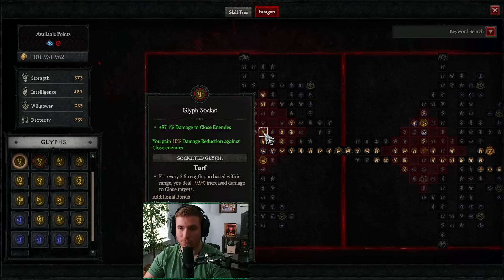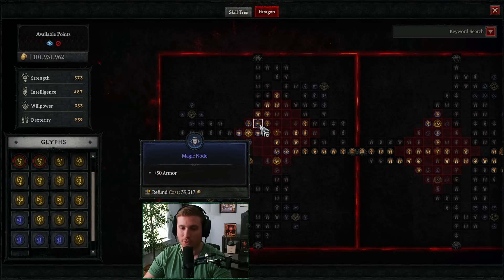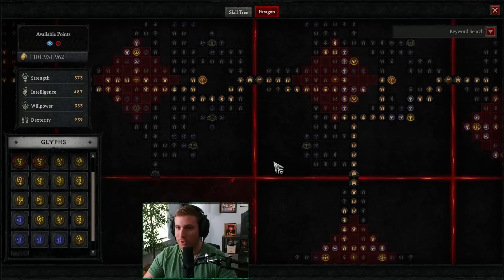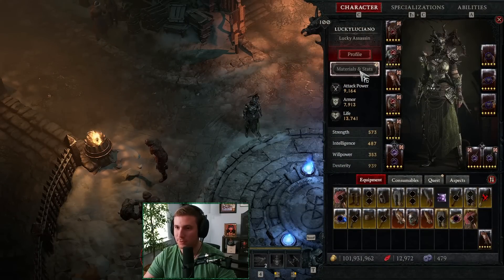Then we come to the Tricks of the Trade board. We go with Turf, which gives Damage to Close and more damage reduction. We also pick up a few damage reduction nodes and Armor. If we had All Stats on our one-hander, we might even be able to pick up Lawless — you could also run an Incense to get 40 Strength and another 100 Armor just from that node. We got the Tier 100 clear without it, but Lawless is very achievable to grab.